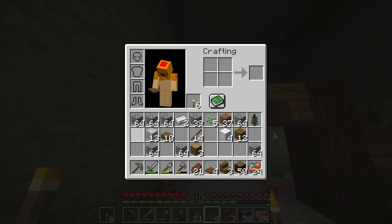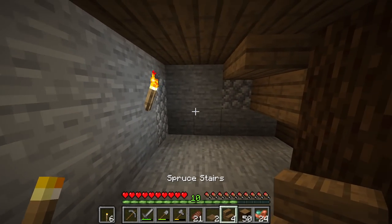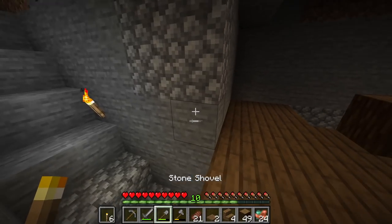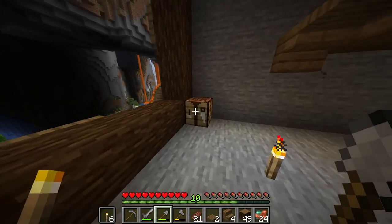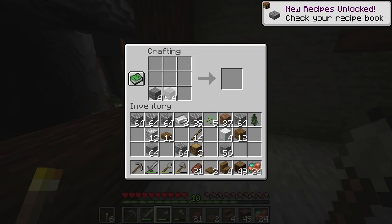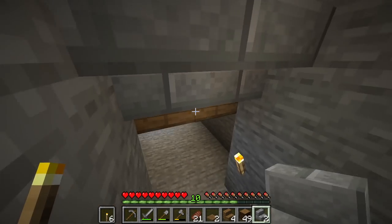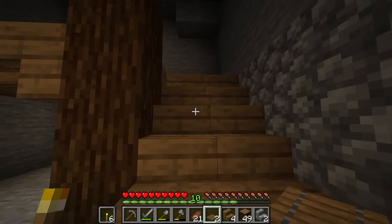We can add some trapdoors there — gives it a bit more detail. This can be a loot room or chest room — you can fit in six chests there, so that should be good. Up here we could bring that up one more. We can use some of this stone — let's make some bricks and then some stairs, four should do the trick. I've still got my copper on me. We'll have to bring the stairs back one. For now let's leave that and continue on the inside — up here will be the bedroom.